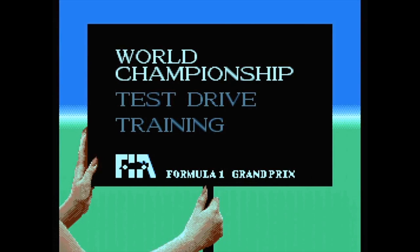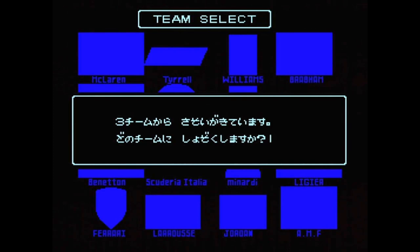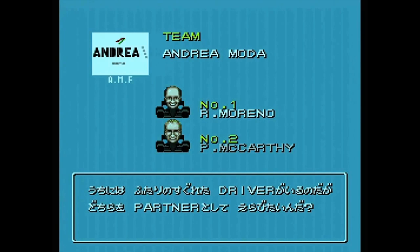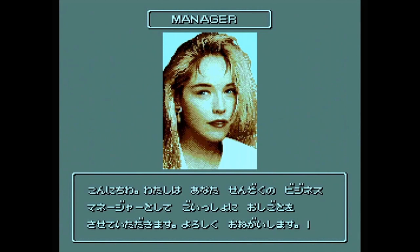New entry - I can put my name in. Plenty of the text is in English, so that's good news. There's a team select. One team is probably as good as any other. Didn't look like there was a huge selection of teams, but these are obviously the manufacturers of the different Formula 1 cars at this point in time in 1992. And there's our manager, who's a very attractive-looking lady - looks a little bit like Sharon Stone. Probably not the most likely Formula 1 manager.